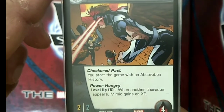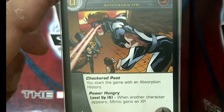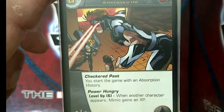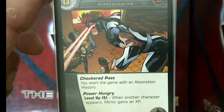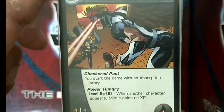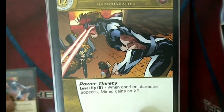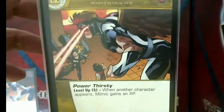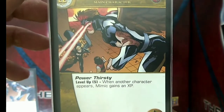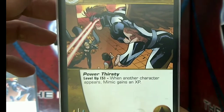Besides Checkered Pass, Mimic is Power Hungry — meaning he needs 6 XP to level up, and he gains an XP when another character appears. When Mimic gains enough XP, he transforms to level 2. At level 2, he still has Absorption History and Power Hungry, but now only needs 5 XP to level up. Again, he gains an XP when another character appears.